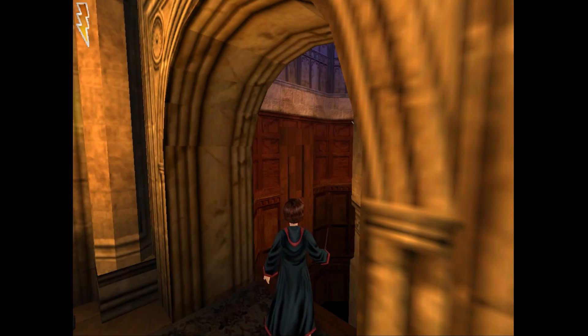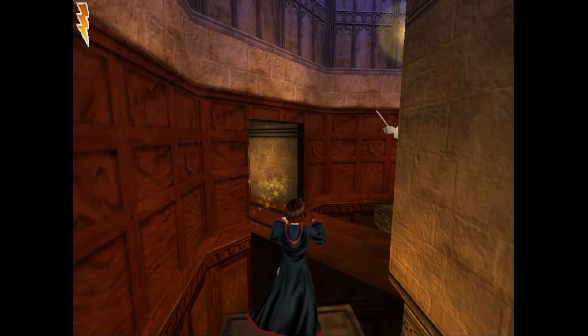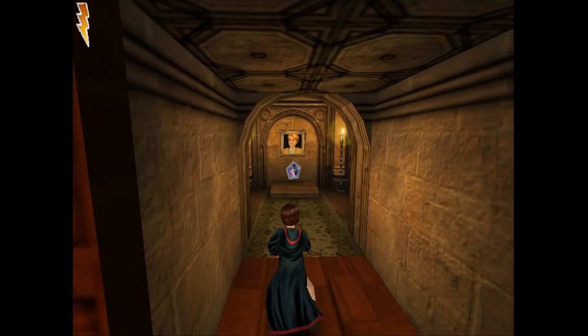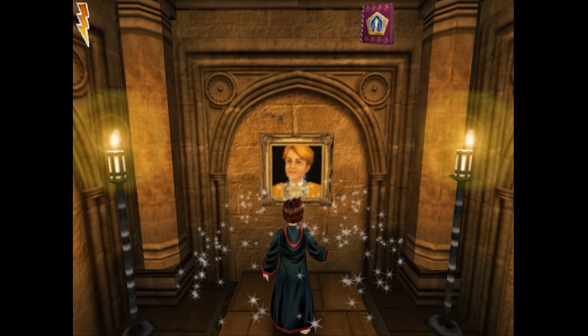The first secret is over there on the red part of the wall. To unlock it, Alohomora. Now to get over there safely. Woo, I did it. Alright, that's one out of three. And there's a silver card, woohoo!